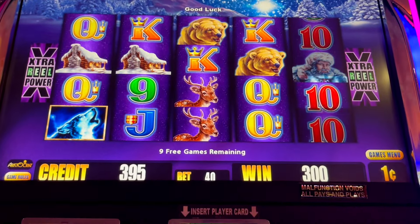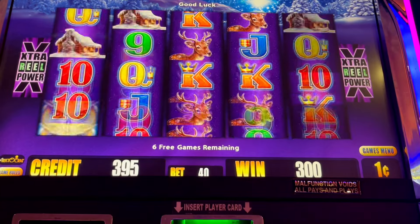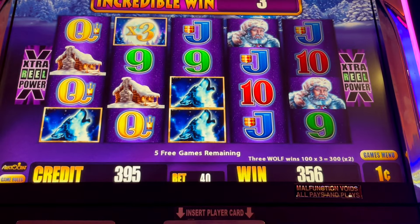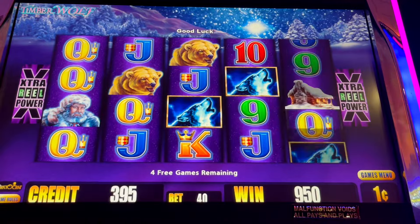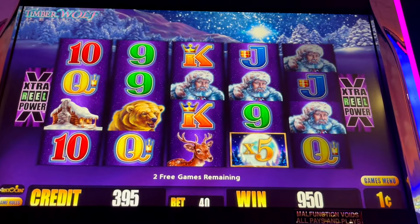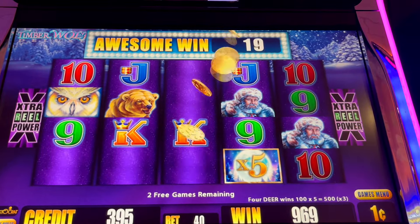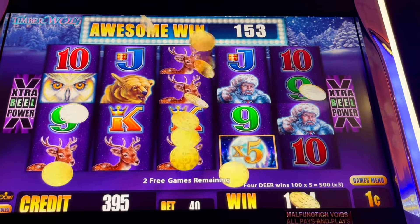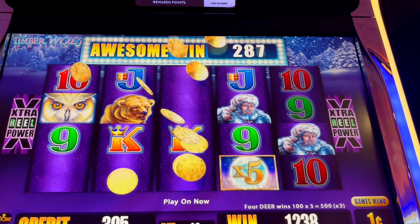Playing four columns. Come on, multiplier. Got the man. There we go, guys — that's a good one. Six bucks for 40 cents. Take it. Come on, multiplier again. Get the multiplier. Deer! Yes, deer! Wow, that's great. 15 bucks, guys — 40-cent bet. Take it, right? Nice. Alright, that's good. We got two games left, playing four columns on a 40-cent bet. Let's keep it going. We have $24.